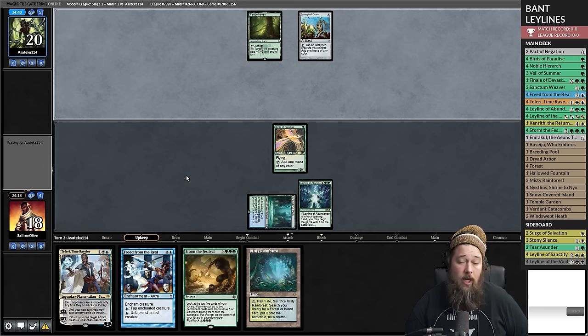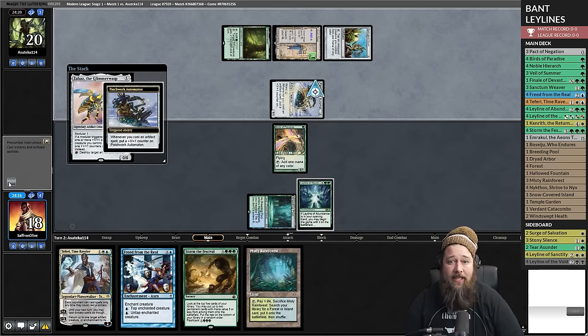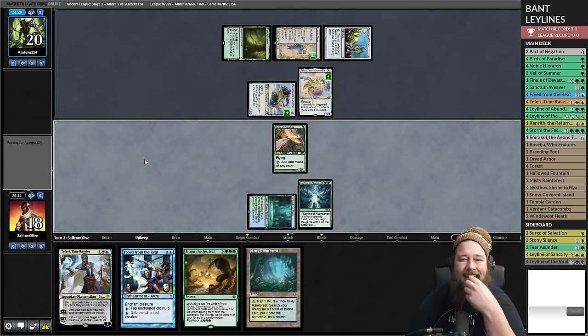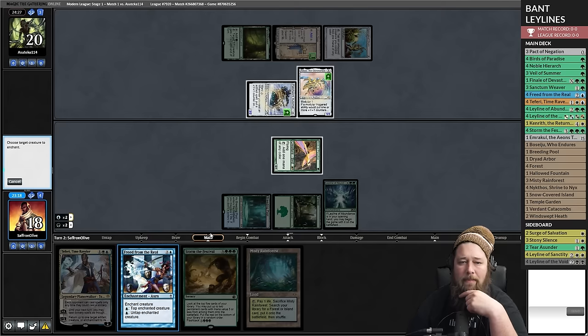Opponent plays Urza's Saga and taps out playing Zabaz. We are good to go - this might be the turn two kill. We need to have blue left over for Freed from the Real, so we play the Forest, tap Birds for blue, then cast Freed from the Real on the Birds. It's party time - we untap the birds for one, tap for two, and repeat the loop.